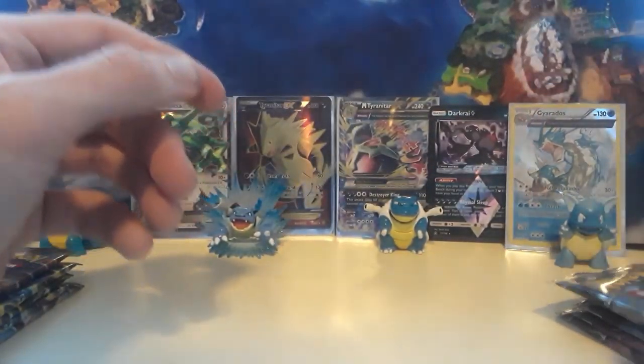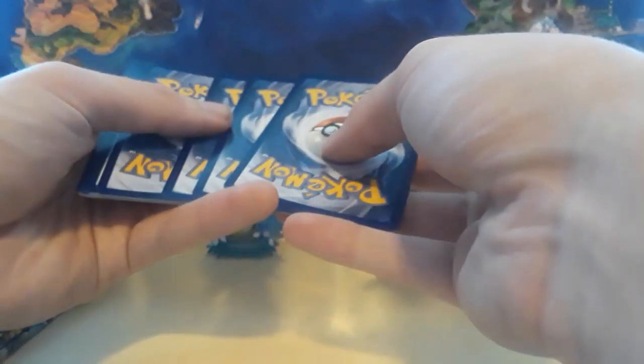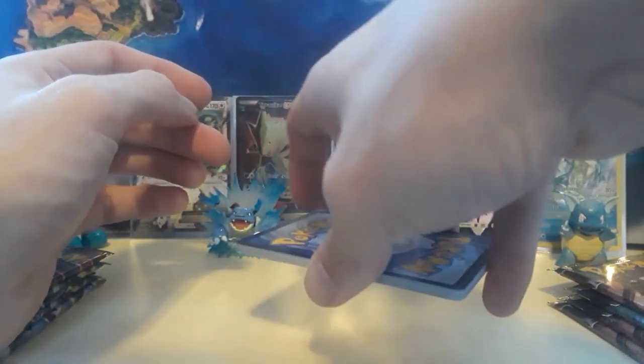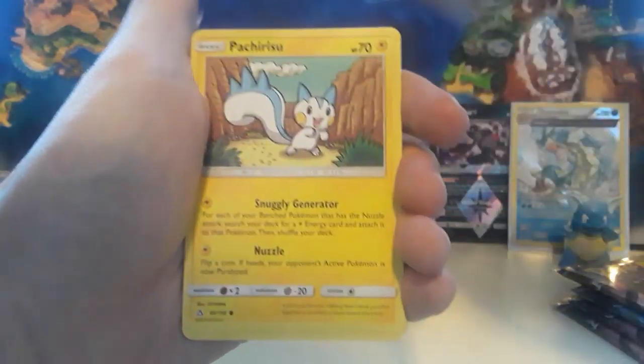We're keeping that Gyarados with the Fisherman — yeah, that's going to be chilling out on the desk along with the Blastoise. He can come. Going to have to get some more desk space with all these cards I'm keeping. That was an Ultra Prism, so in light of the Gyarados and also because I'm Blastoise Brian, we're going to go water. We got a Psychic Energy, Electric Memory, Stunfisk, Purugly, Pachirisu, Skorupi.